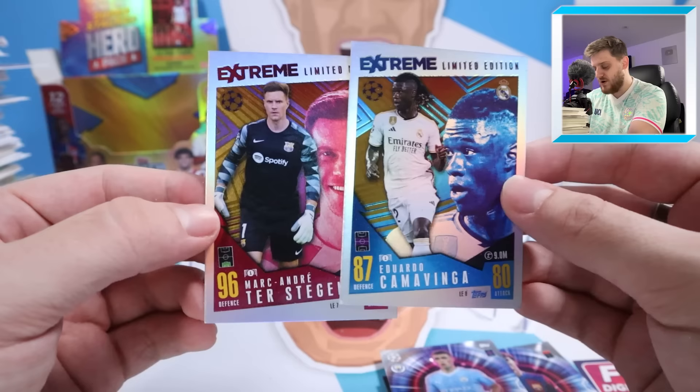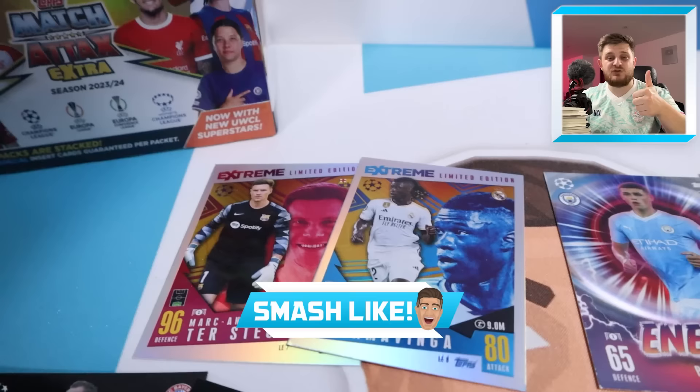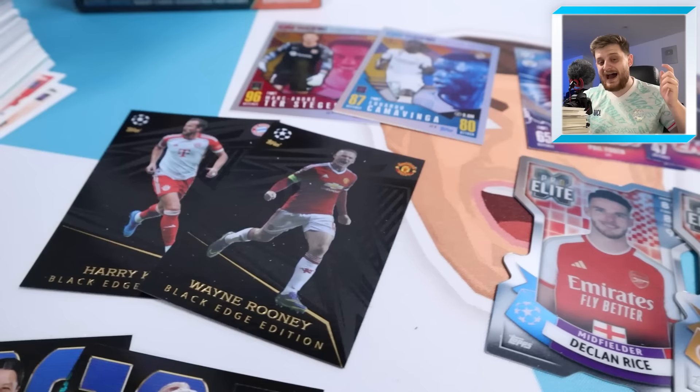No dream debut Harry Kane, but let's run through all the hits from this box. It's absolutely crazy: Francesco Totti 100 club legend, Harry Kane 101 unbeatable, Declan Rice 100 club, Kylian Mbappe 100 club, Alexia Putellas 100 club, Sam Kerr 100 club — two Pro Elite X cards in Mo Salah and Declan Rice, two black edge additions in Wayne Rooney and Harry Kane, energy cards Joao Felix and Phil Foden, and two limited editions of De Stegen and Camavinga from the hero pack. What a stacked Match Attax Extra box break — see you in the next one!